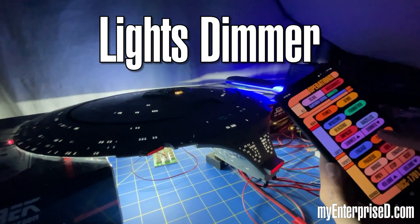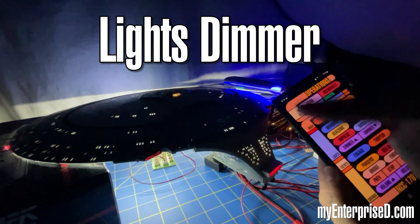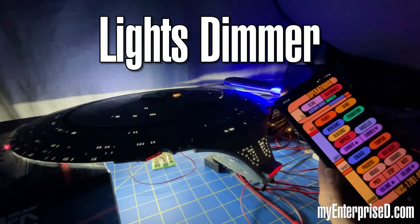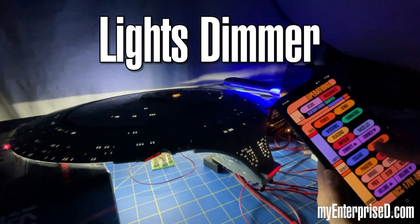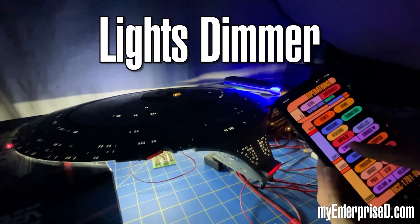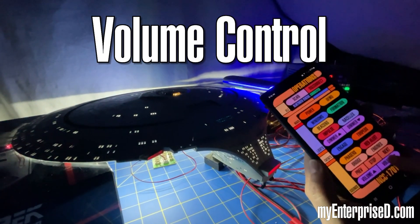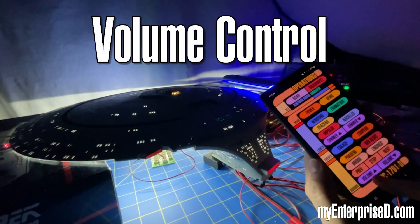And you can dim lights — that'll dim anything on a PWM, so it'll dim all the windows and the engines. You can just keep dimming it until it's not too obnoxiously bright, and you can bring it all the way back up. Same thing with the volume — you can bring the volume down. Audio tracks.